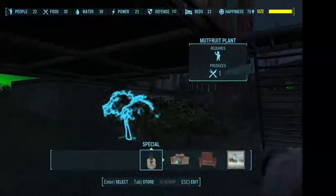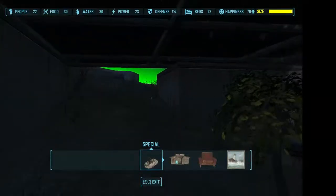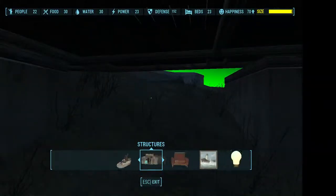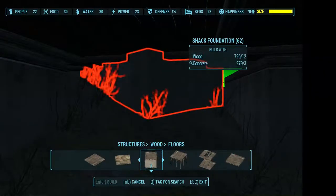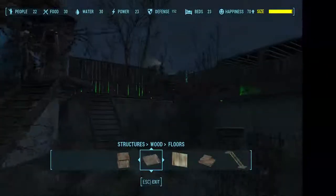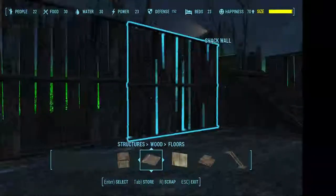These shacks here are floating. I initially had built a huge platform, set these shacks in place, and then removed the platform. I also used shack floor. There's just beds in there. There's the caravan rest stop — they just come in there, that's it.